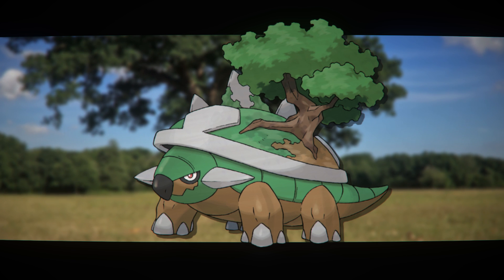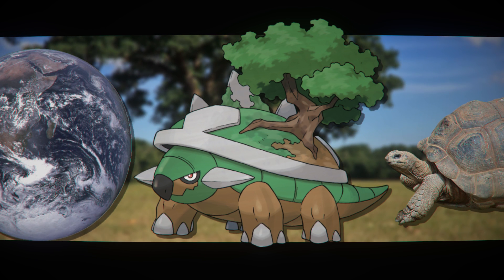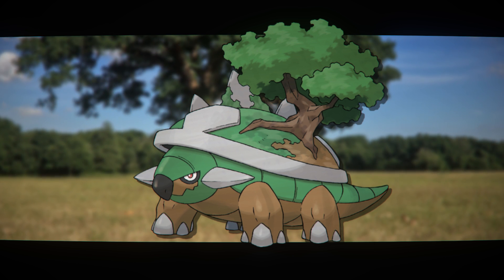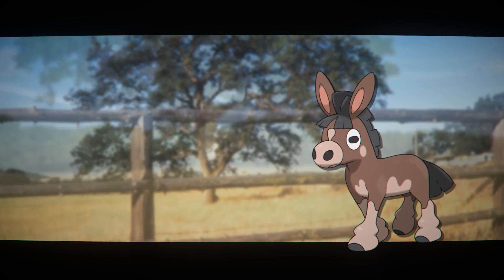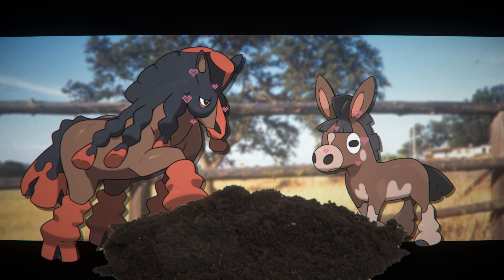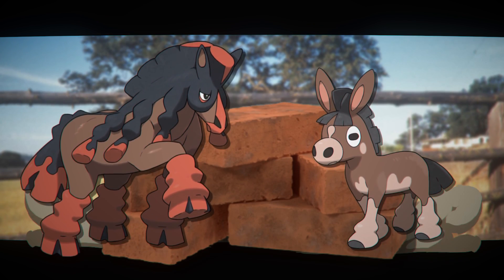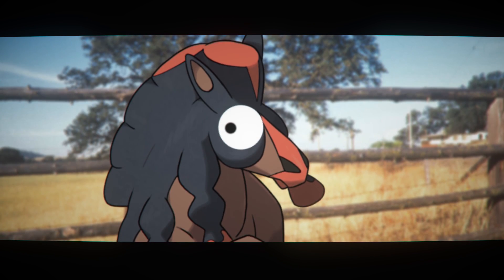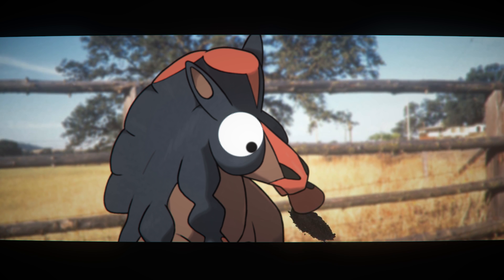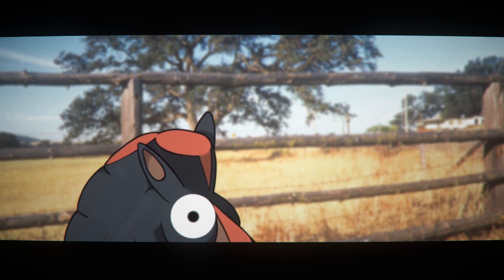Torterra is pretty self-explanatory. There's a bunch of terra on this tort. It has enough dirt or ground on its shell that a tree has sprouted up on it. Mudbray and Mudsdale are both donkey-horse things that love to root around in the mud. This mud is also used as a grip for its legs to help give it more traction, due to its job of pulling huge loads. And Mudsdale — well, they eat dirt, and they spit it all over things like themselves and walls, because they're just that kind of Pokémon.